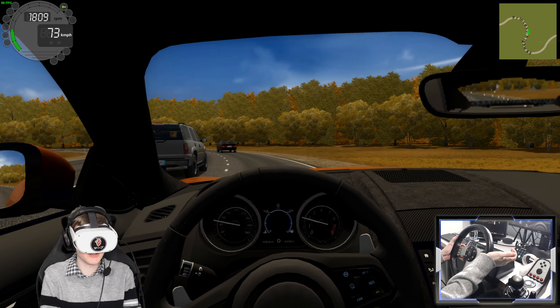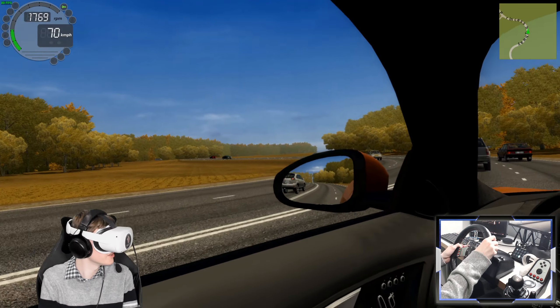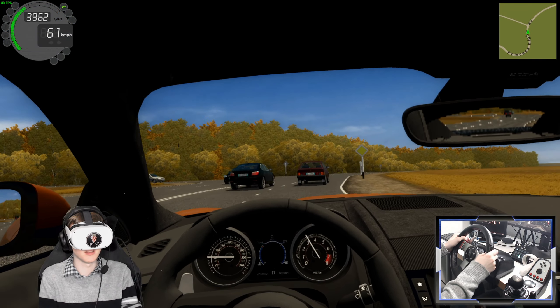We've got custom indicator noises, which isn't a massive feature but it's pretty cool. This interior is nice — we've got big, clear wing mirrors. Let's overtake this guy. We've got anti-lock brakes enabled for this car. The last car I drove in this game, and it's been a very long time, was the Ferrari F40, which was a pretty scary car to drive actually.